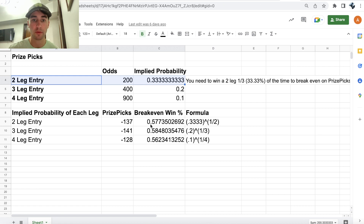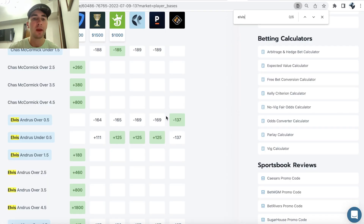Because every two-pick entry is just plus-200 odds, you have to win your player props on PrizePicks roughly 57.74% of the time just to break even. If you're winning 65% of the time you'll be very profitable; if you're only winning 53% of the time you'll be very unprofitable. So we're looking for props hitting above 57.74%.